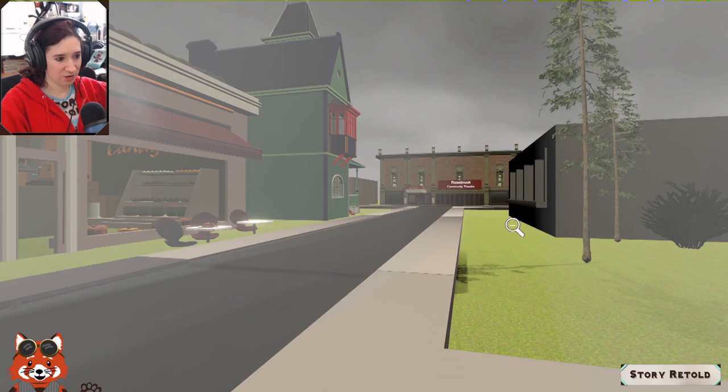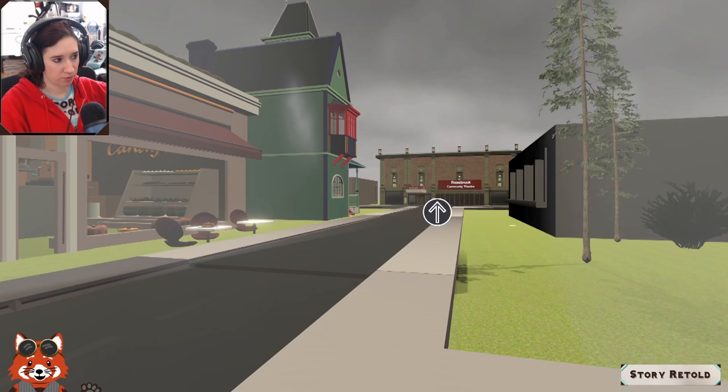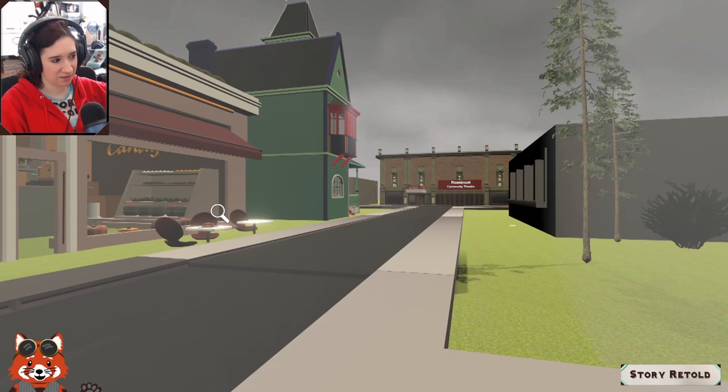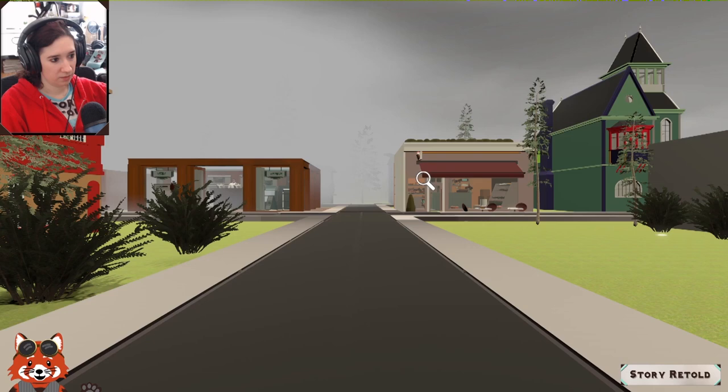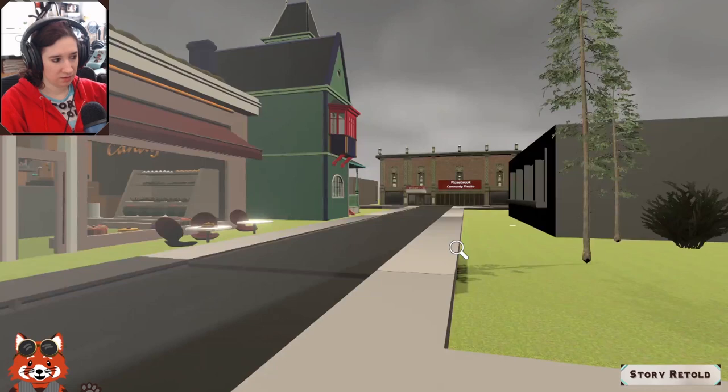Continuing to explore: found that nine is purple, and zero is also purple. There are some interesting seating areas. Really want to go into a particular building but can't seem to get the hotspot right. Eventually navigating through — some areas accessible, some not.